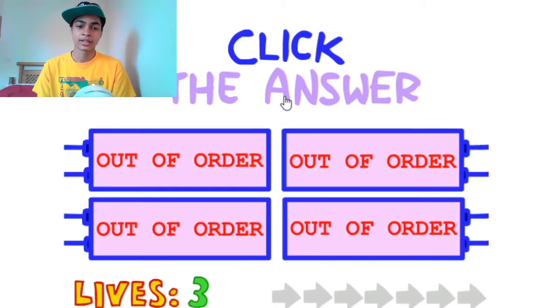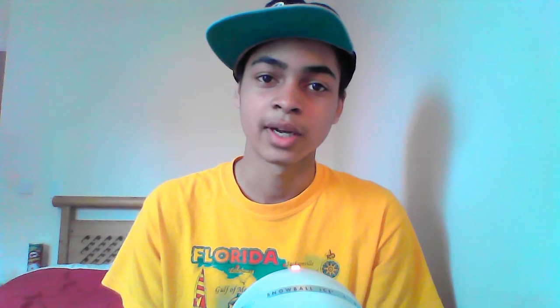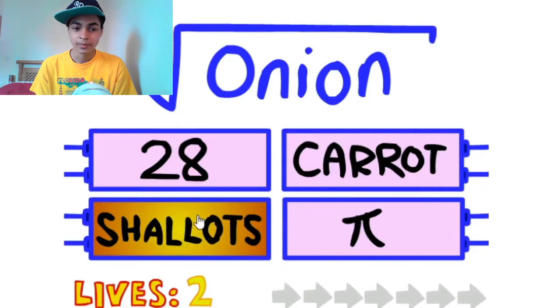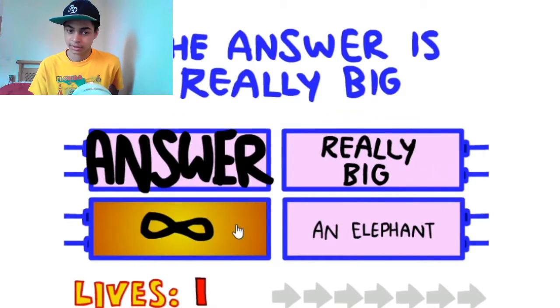Click the answer! Alright, put your mouse under here - don't touch the blue. All you have to do is basically just go around it. Not like that obviously! There we go. Square root of onion... carrot? No... shallots? Yes!